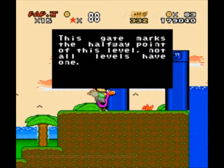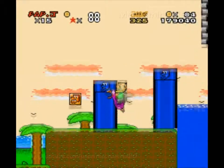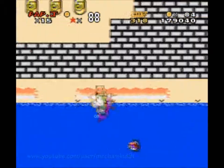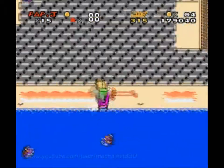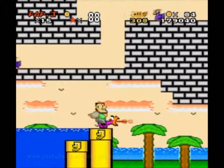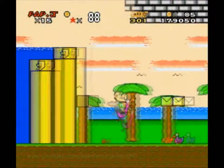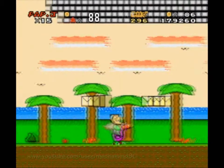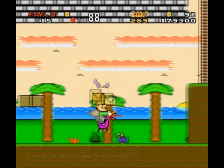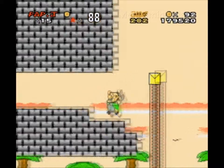This gate marks the halfway point of this level. Not all levels have one. Could have told me that earlier, but I guess we're limited to two messages per level — I can understand. Underneath some type of castle in this natural landscape — kinda seems odd. I guess that makes it kind of hard for the grass to grow down here because of these castle ceilings blocking the light.